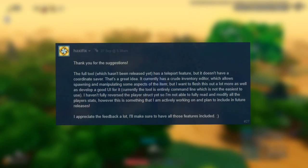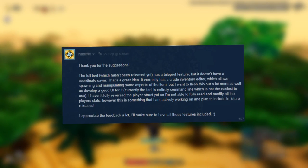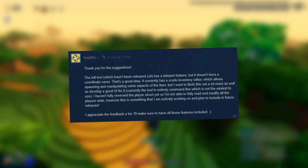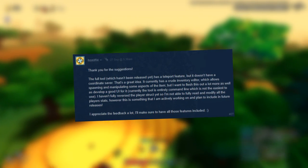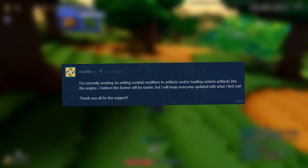The full tool which hasn't been released yet has a teleport feature. It currently has a crude inventory editor which allows spawning and manipulating some aspects of the item, but he wants to flesh this out more and develop a good UI for it. Currently the tool is entirely command line, which is not the easiest to use. He hasn't fully reversed the player structure yet so he's not able to fully read and modify all the player stats, but this is something he is actively working on. He's also currently working on adding combat modifiers to artifacts and loading custom artifacts into the engine.